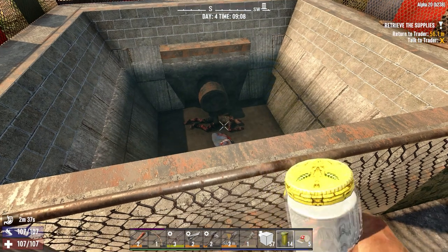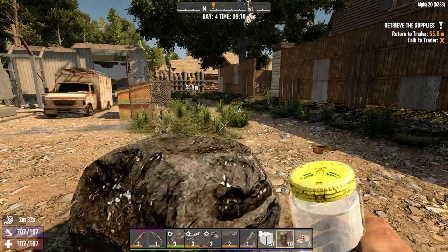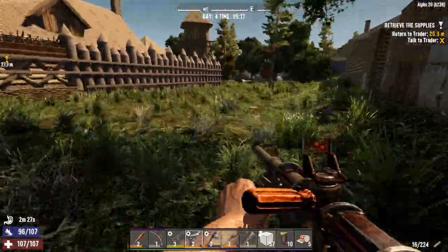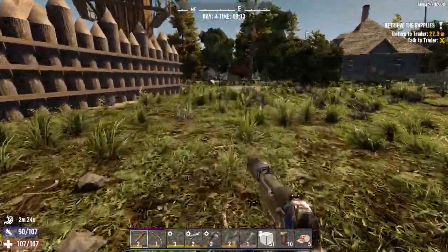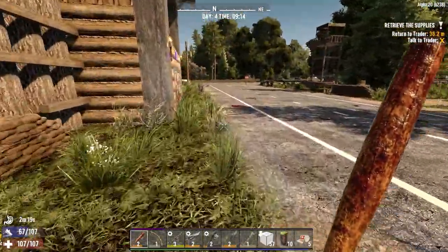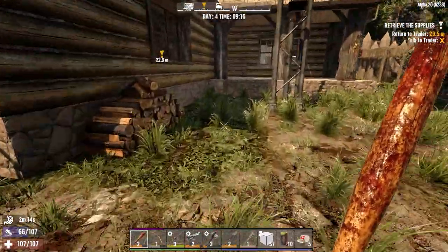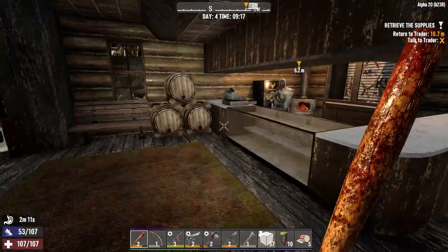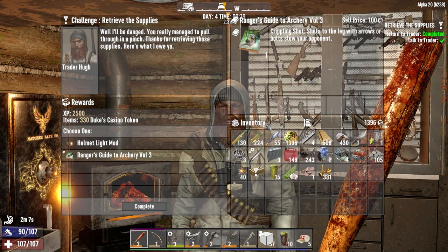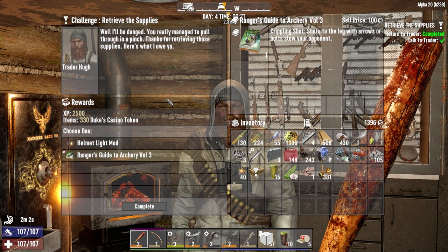They went ahead and made it so that every single time the circle shrinks, a group of zombies spawns. So now every time you're searching for buried supplies, the more you dig the more zombies show up — which kind of makes sense, I guess. But it makes the buried supplies quest kind of a waste of time unless you specifically need clay. You get like shots to slow your opponents or a helmet light mod — this would sell for more if we found a good helmet to put it in.